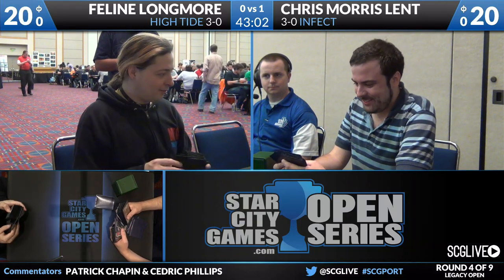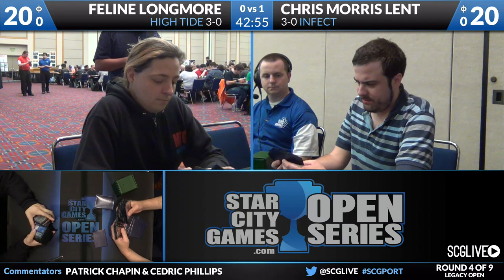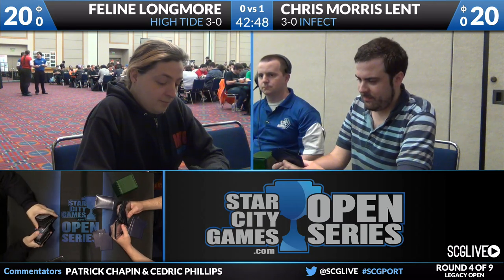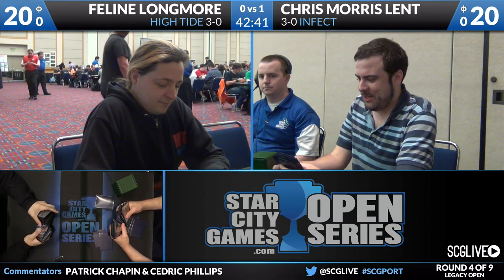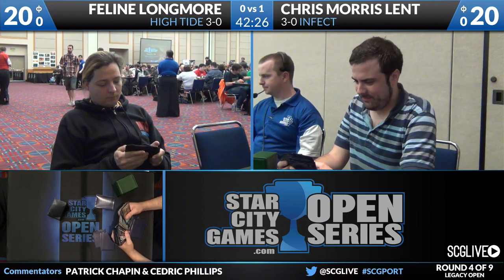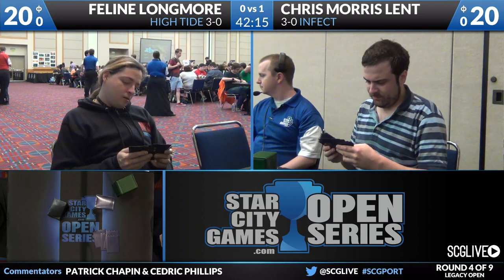On the other side, Morris Lent has a very favorable matchup: two Fluster Storms, two Pithing Needles, a Repeal, Nature's Claim, a Burning Inquirer, a Karakas, a Bojuka Bog, Force of Will, Tower of the Magistrate, two Dismember, and two Stifle. Fluster Storm is good in this matchup naturally. Pithing Needle is good against Sensei's Divining Top and Candelabra of Tawnos. Stifle doesn't stop their win condition since they don't have to kill you with Brain Freeze — often Longmore kills you by decking you with Blue Sun's Zenith, which is cooler.